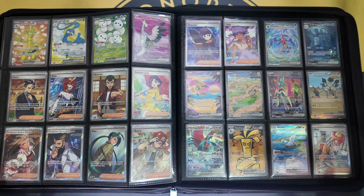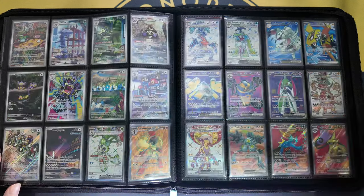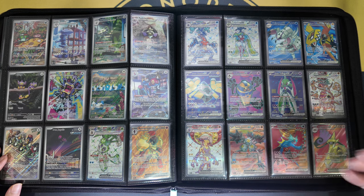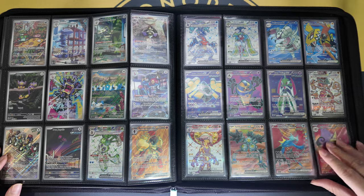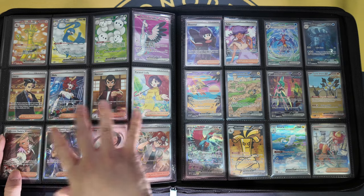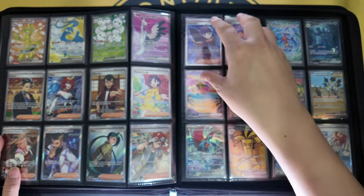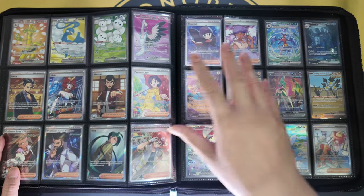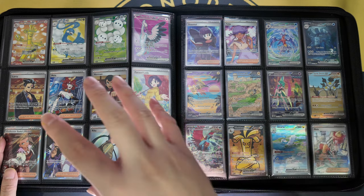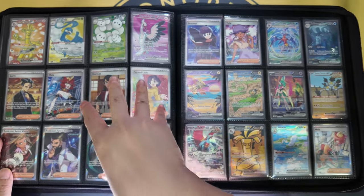Talking about the pull rates, I don't have any issue for Ultra Rare, except for Roaring Moon and Aegislash, which I needed to do some trading with other collectors. Before I move on to the Special Illustration Rare, I just want to touch on the trainers. I feel that the illustration for Paradox Rift, especially the trainer cards, are much better looking compared to the previous trainer cards from Obsidian Flames, Paldean Evolve, and even the Scarlet and Violet Base Set.